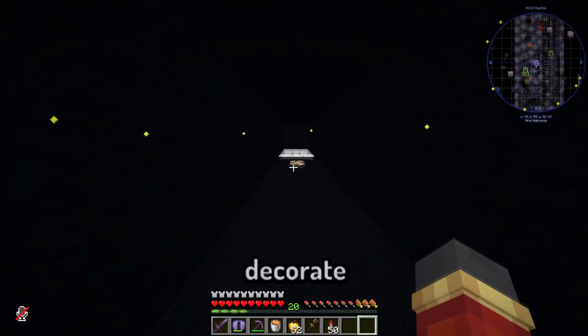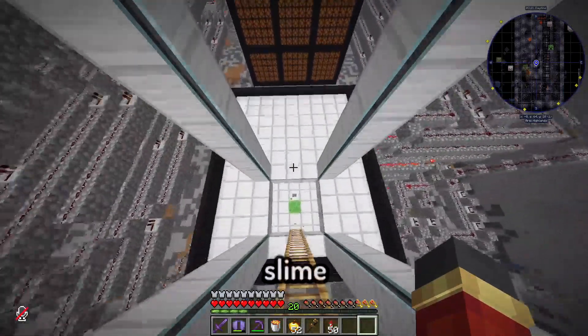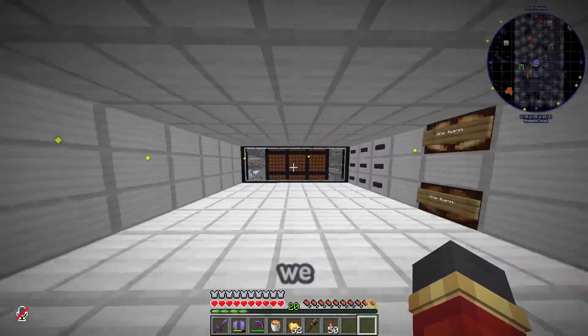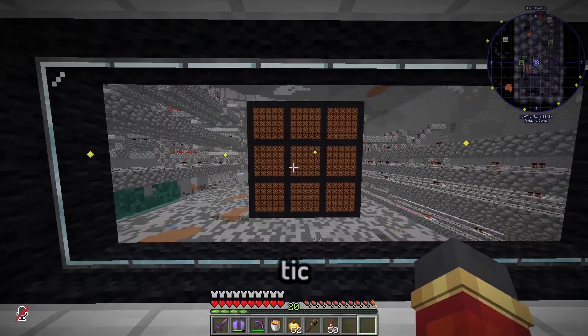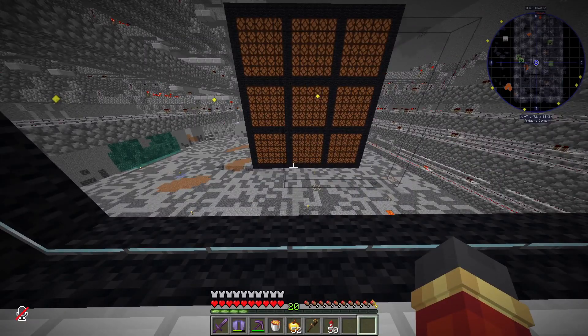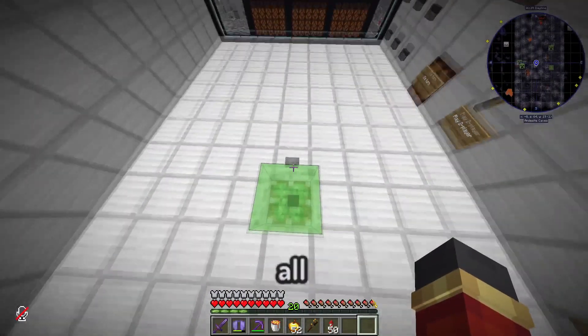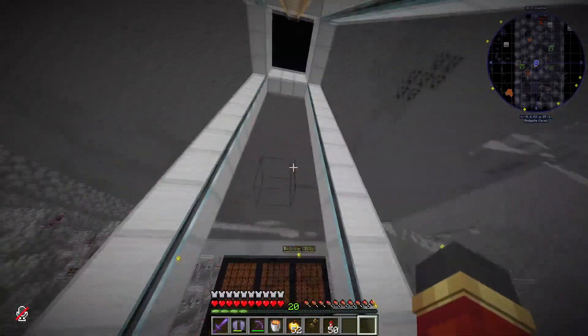You already know I had to decorate the entranceway, so you get over here, you can jump down on the slime block, and then we have our game room for tic-tac-toe. I don't know if I'm ever gonna decorate outside there, but we're pretty much done. To get back up, all you gotta do is jump and land on the ladder.